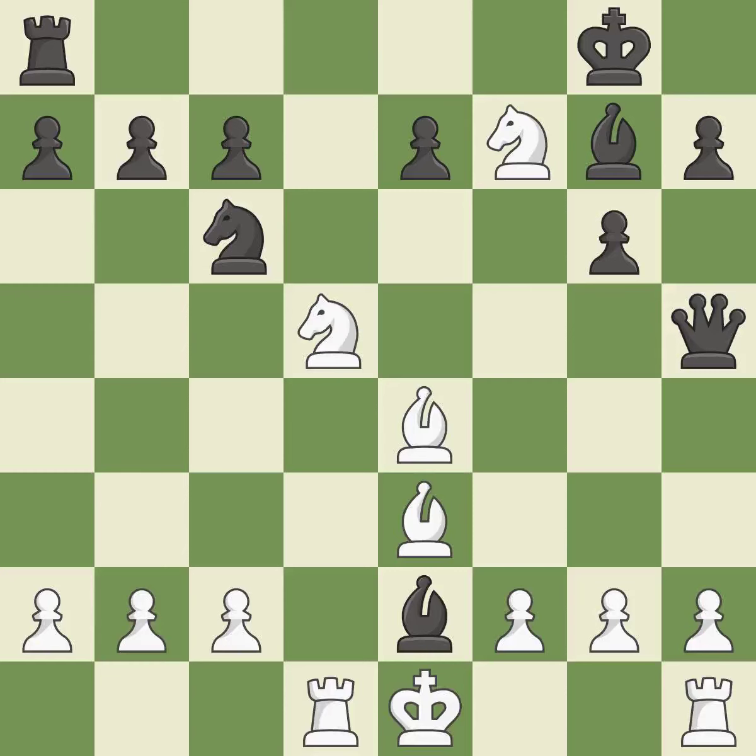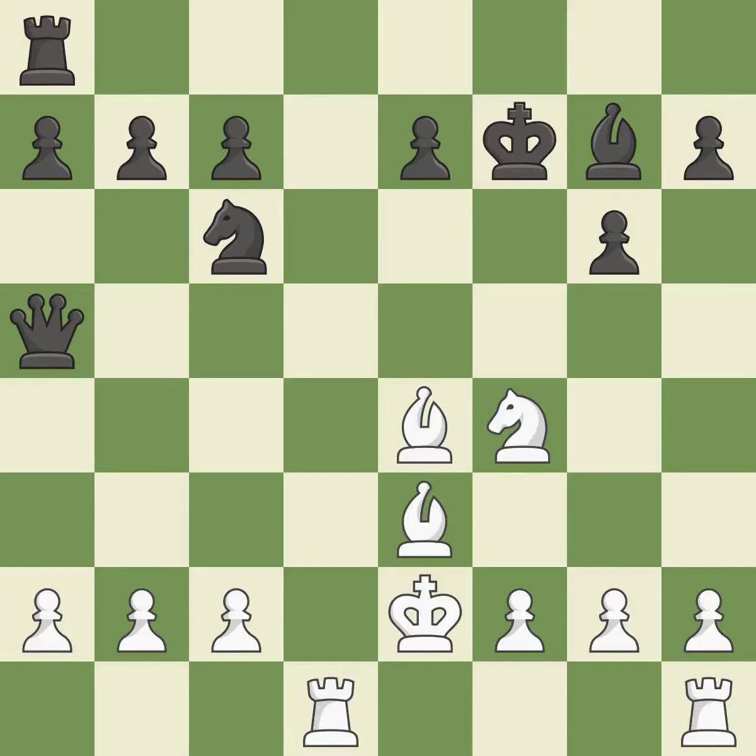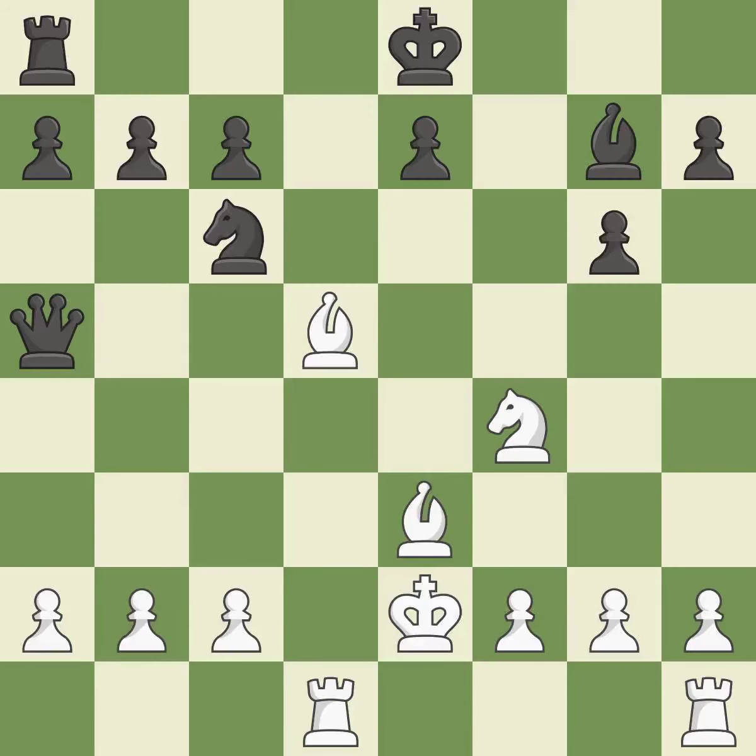This moves away from the knight — it's compelled. By posing a threat to a Queen and compelling it to flee, this wins a tempo. This creates a threat to win a pawn. This is the only move that works. This maintains the balance in material with a good trade. A pawn that was being attacked and had no defenses is now protected. This evades the check from the bishop — the only good move.